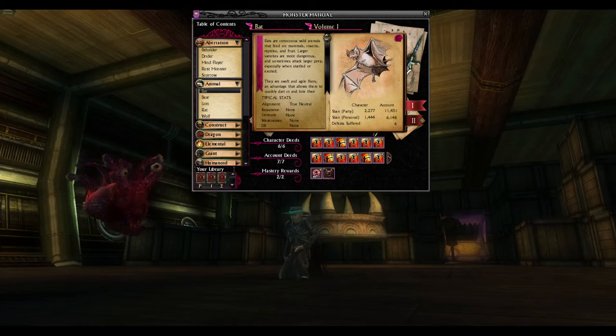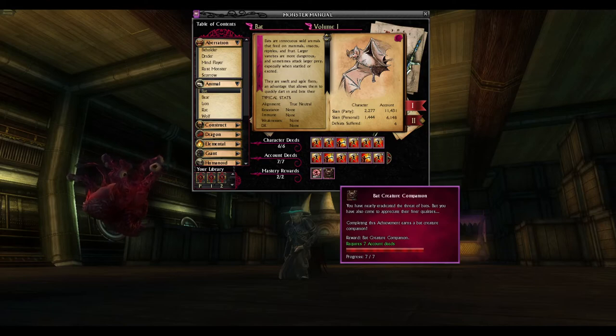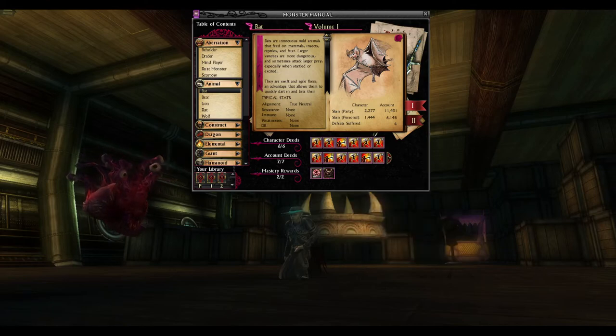That said, when you get a reward in your account deeds, one of these squares will begin to glow with a pretty little outline, and you have to actually click on it in order to receive the reward. Since everything binds to account — pets binding when you add them to your stable — it really doesn't matter which character you redeem account deeds on. Character deeds, on the other hand, always apply when the deed has been completed, so you don't really have to click these, just take the XP and run.